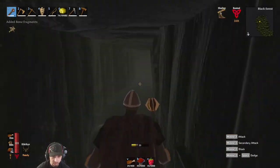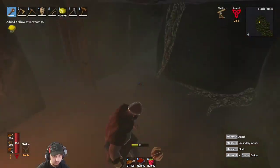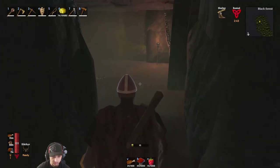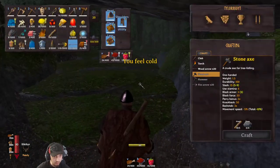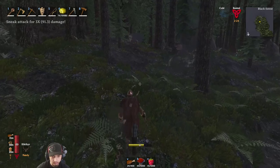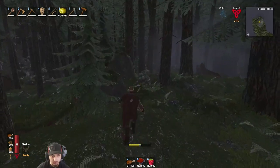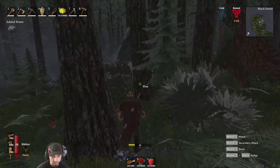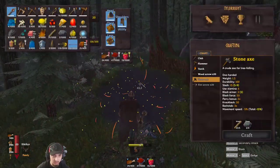Remember when we first started running these dungeons - we were carefully checking for skeletons and where they were. Now we just run in there swinging, it's like speed running these. We've got to take out some of those guys at the spawner. The shamans drop ancient seeds, and I think the brutes probably drop them too, and destroying spawners also gives you some.